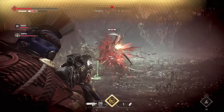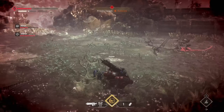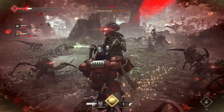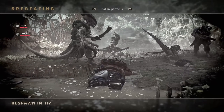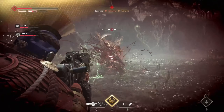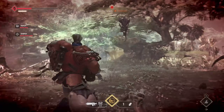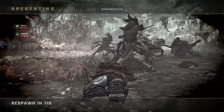The heavy bolt rifle is, in my opinion, the second best bolt rifle. It can really burst down majoris in a pretty decent fashion prior to 4.1. Most important to keep in mind with this test: this is an artificer version of the heavy bolt rifle, not relic. The stalker bolt rifle I got to relic mid-stream. So with the heavy bolt rifle on artificer, 37 shots to kill something in 4.0 — let's take a look at 4.1.